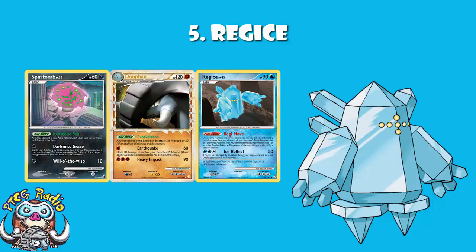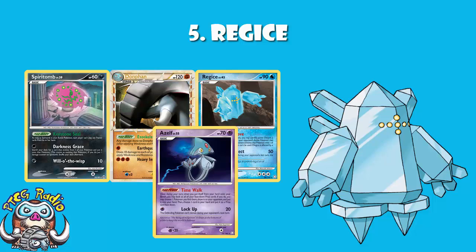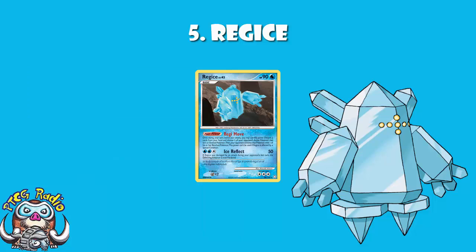The thing is, Regice kind of lost me top 16 at UK Nationals. I made top 16, I was playing against a deck with Spiritomb, and Spiritomb came out. I went, well, that's not a problem — I can deal with this. I'm just going to use my Regice. But my Regice was prized, and I went, well, that's all right — I'll play Azelf to grab a Pokémon out of my prizes. We're okay. And my Azelf was prized, and I lost game three in a game I'm pretty sure I would have won otherwise. Still, I love this Regice. Guys, it's a big block of ice — what says Christmas like a big block of ice?